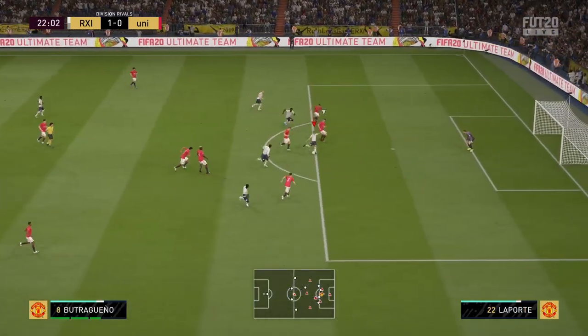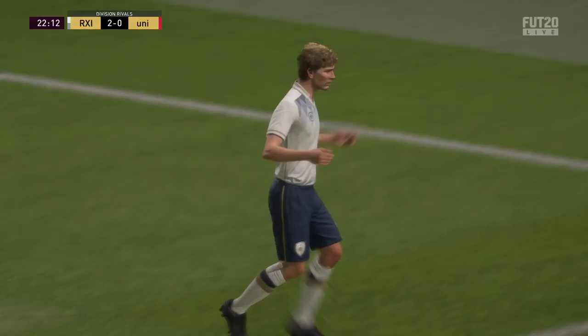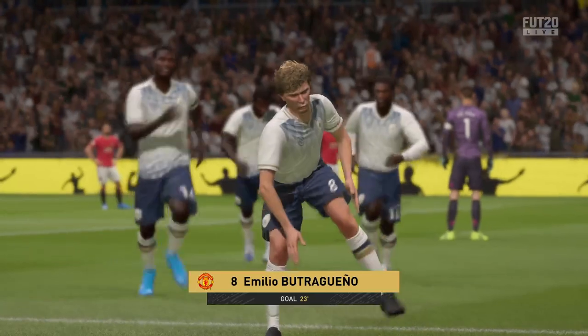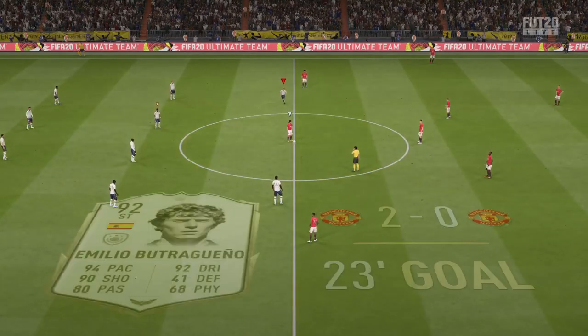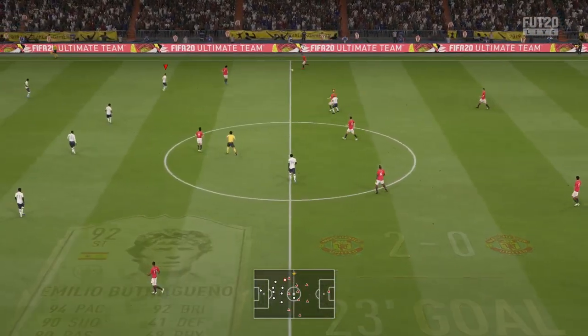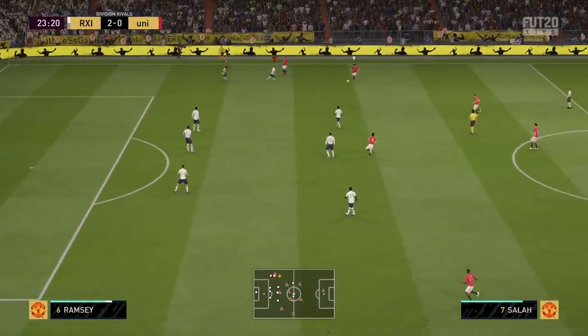Butro is sent through here, nice finesse top bins - very nice and we're 2-0 up. So far Turam has got one assist. He's playing that target man role really nicely but we have not put him on target man - we've put him on getting behind. I think we'll put him on target man in the second half, but right now he's still playing that target man role while Butro is getting in behind getting the goals.